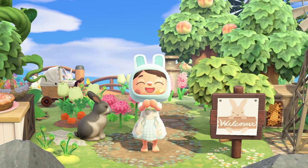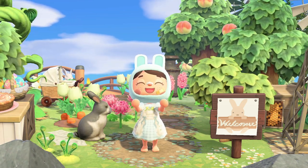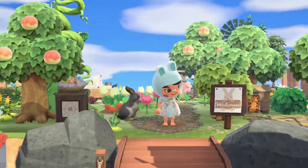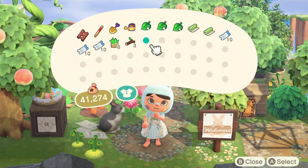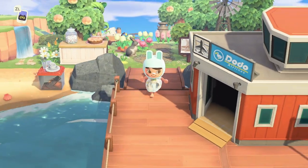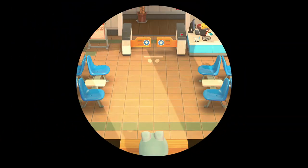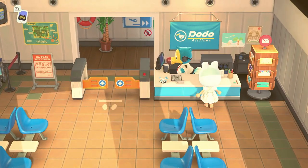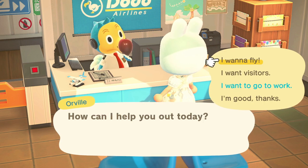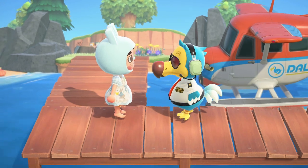In today's video, it's been so long since I've done a villager hunt, so let's do that — let's go villager hunting and find a bunny for Cottontail. Bianca's already left and Sasha moved in, so I've got three out of ten bunny villagers so far. I have 30 tickets to work with and a list of villagers I want, so let's see if we can find one.